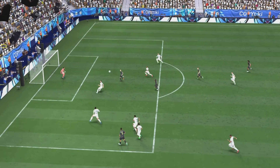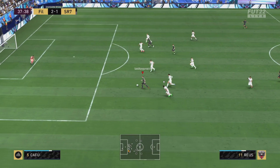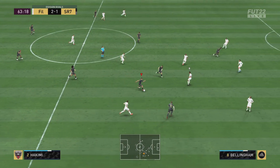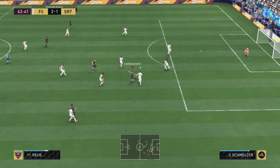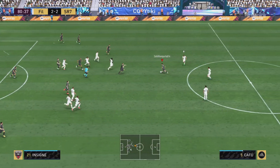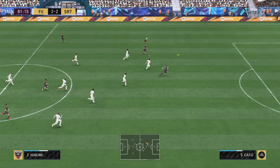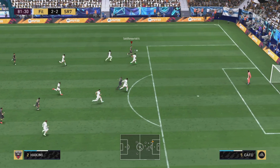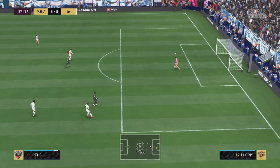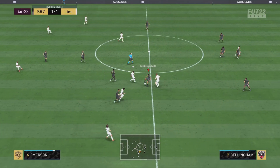Over the top to Reus who finishes it across the keeper — great finish. We come down again with Reus, get through, do a nice little skill to get past the defender, good shot but good save at the near post. Then Reus slaloms through the defense and unleashes a beautiful strike across the keeper leaving him stranded. We start a counter attack, play it to Hakimi, back into Reus who finishes with a chip — going from defense to attack in seconds — before an interception and a nice little tip shot.